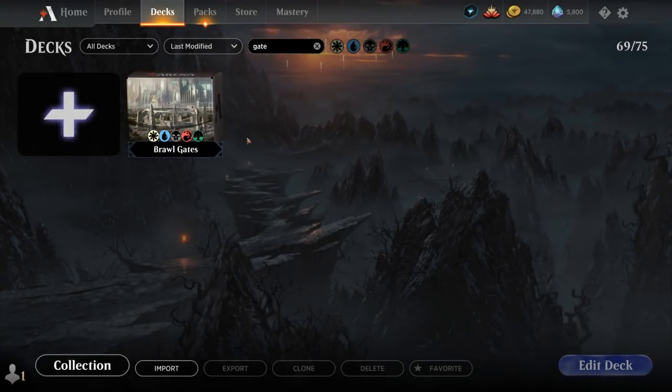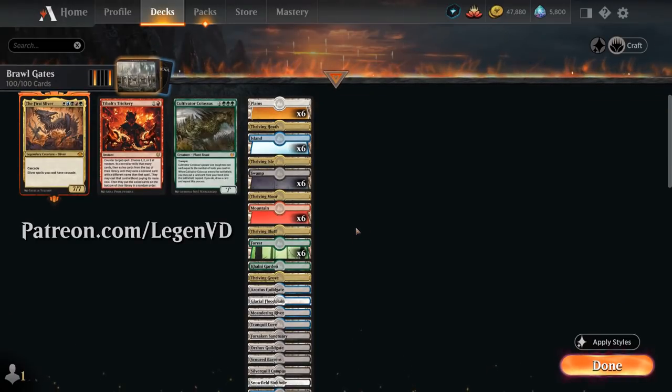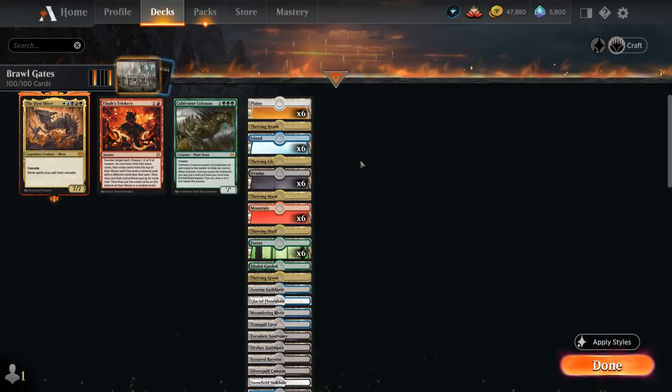Hello and welcome to another Historic Brawl gameplay video. Today we're taking a look at a five color gates deck as voted on by my supporters on Patreon, as we await the upcoming Kamigawa release. It's actually a Tybalt's Trickery Cultivator Colossus meme deck, made budget-friendly by not including any rare dual lands, so it should be pretty easy to put together.